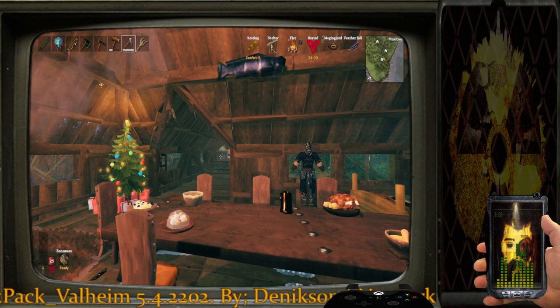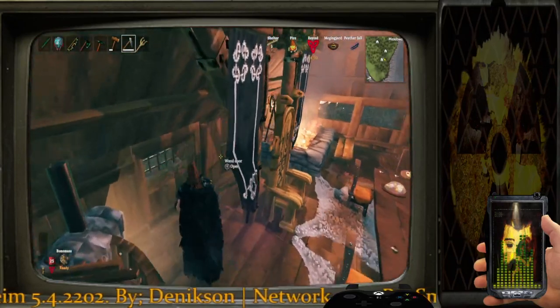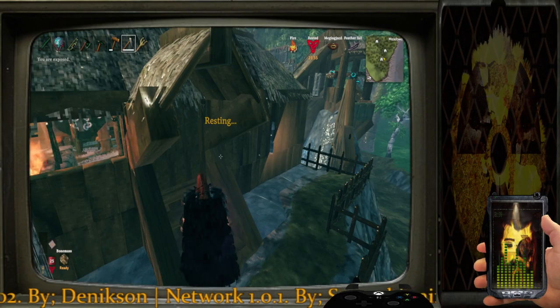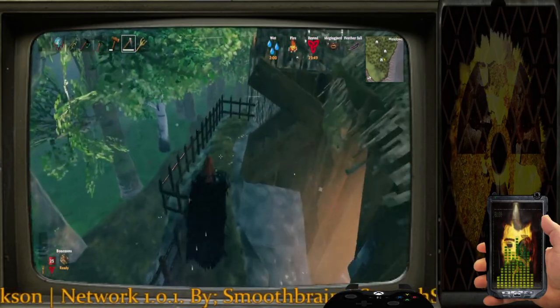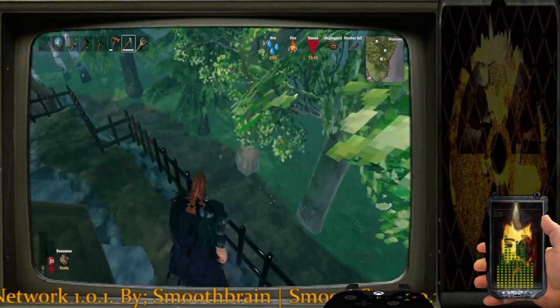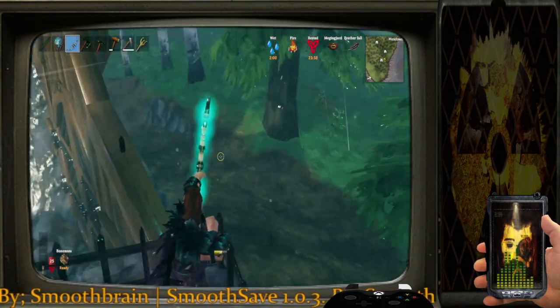Might as well get that rested bonus while we're here. Turning back around behind the throne in the dining room area, you can see I've got a bit of a patio — kind of like a guard's post — to greet everybody that shows up or to help take down any enemies that might be bothering the front gates.